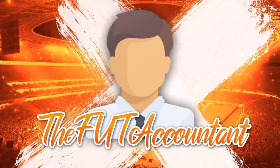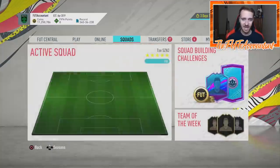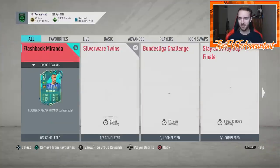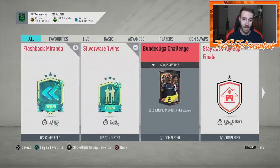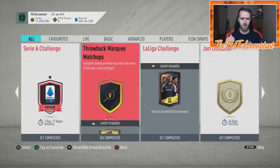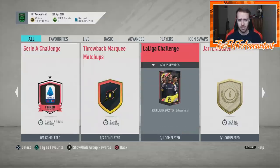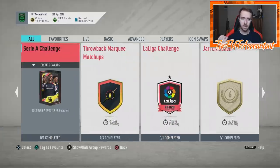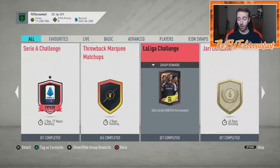That was basically all of our content today, which is kind of something to laugh at — not really laugh at, but that's the state we've gotten with this game where a pack design is considered content. Other than that, today I think we got the La Liga challenge; we had the Serie A challenge yesterday, so now we have the Bundesliga challenge as well.